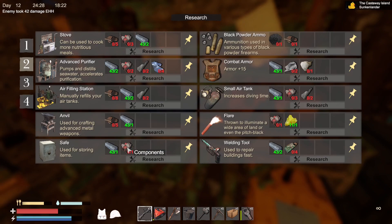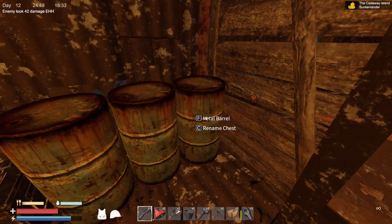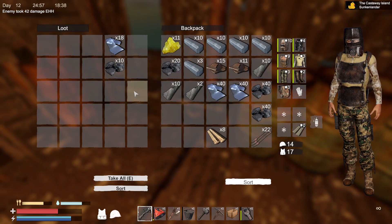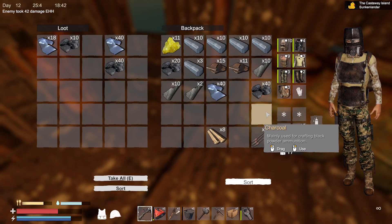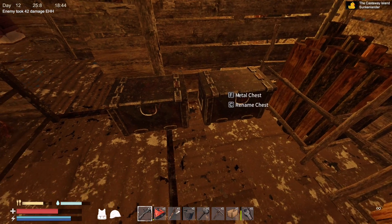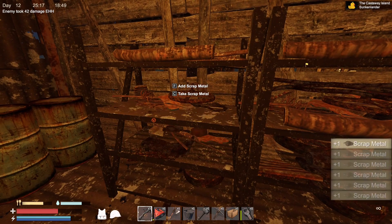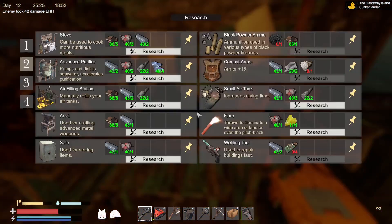I want pretty much everything, so I'm going to need components, metal, rubber, glass, powder. Let's do some upgrades. I don't think I need the cloth but I'm going to take it anyway. Let's take all the scrap metal I've got. Let's get busy. First off, I need to get black powder — which I can do on here somewhere.